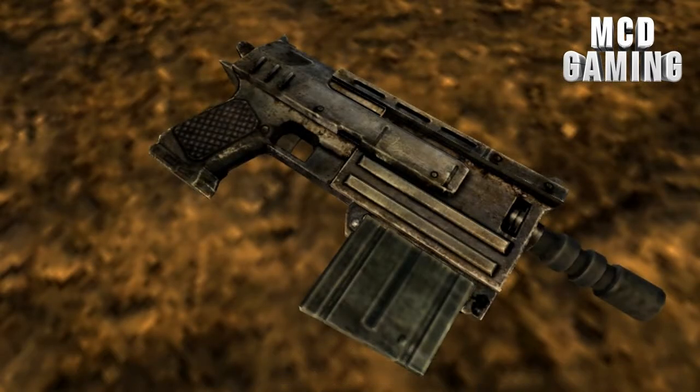First up on the list we have the LW-59 SMG, which is a variation of the default 10mm pistol with the added long barrel and a small magazine on the front of it.